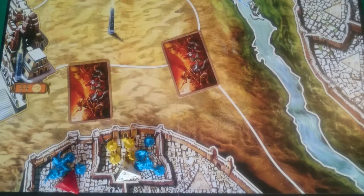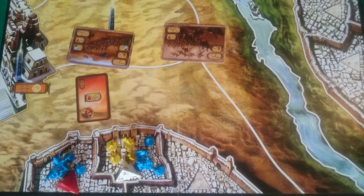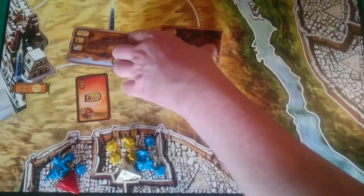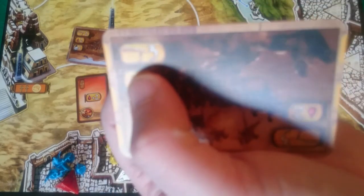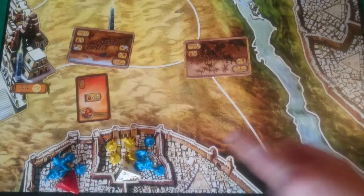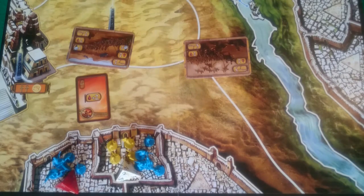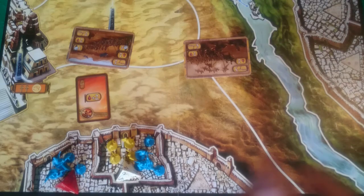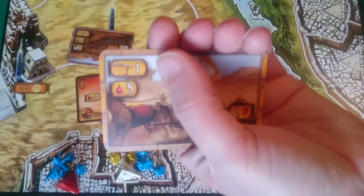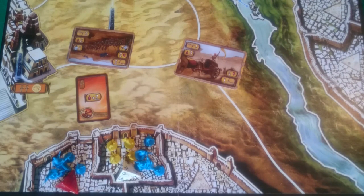Once each player has selected their battle card, both players reveal simultaneously. Any divine intervention cards are also flipped over and their costs paid. The winner is whoever has the most battle strength. In our example, yellow played a battle strength of 3 with 4 units for a total of 7, and blue played a battle strength of 2 with 5 units for a total of 7 — a draw. In a draw the defender wins, so yellow would win. But if yellow played a card giving only 1 battle strength they'd have 5 total versus blue's 7, making blue the winner.